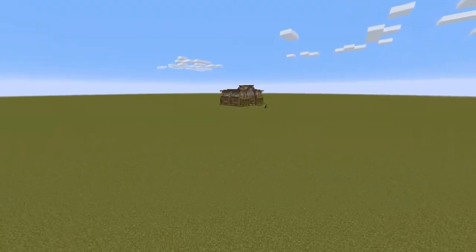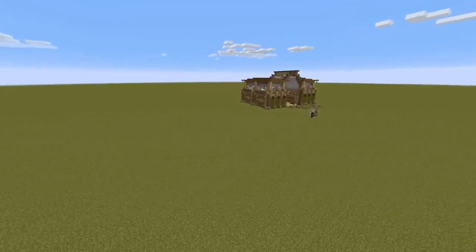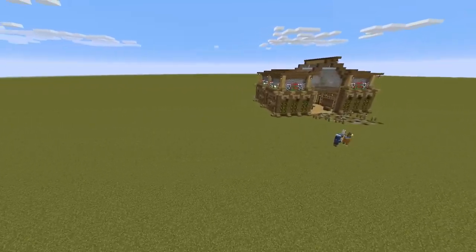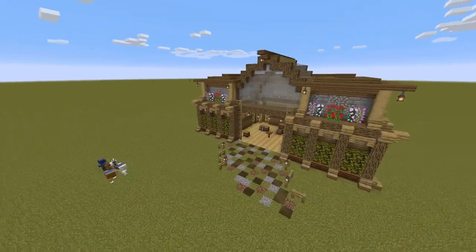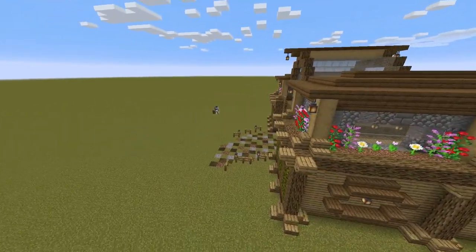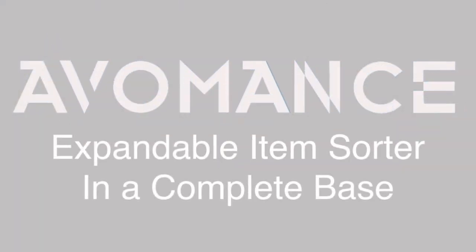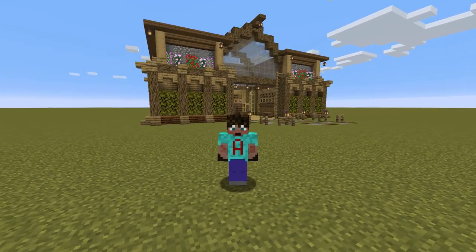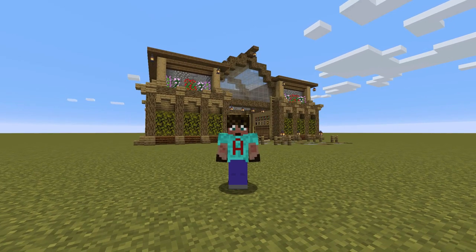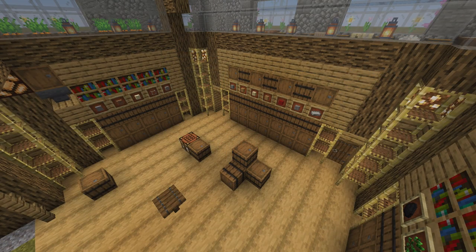Do you want to organize your inventory in 1.14.3 and beyond? This also works in Bedrock. This is an item sorter that hasn't got just a load of chests all over the place. It looks really classy, and I put a base around it just for good measure. The wandering trader is optional. Good morning, good afternoon, good evening and good night. Welcome to another video from me, Avermance, in my tutorial series. Today we are making a wine cellar that is an item sorter.